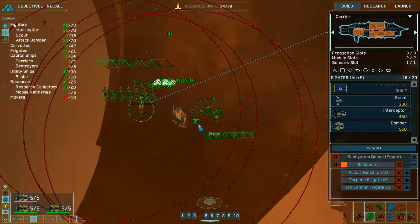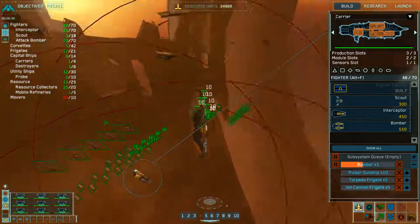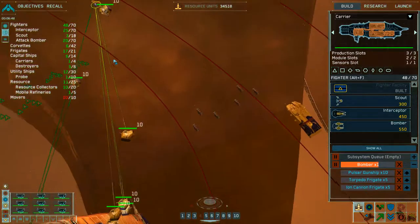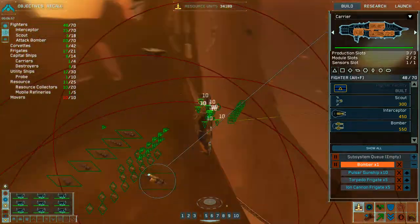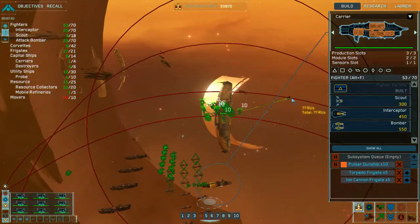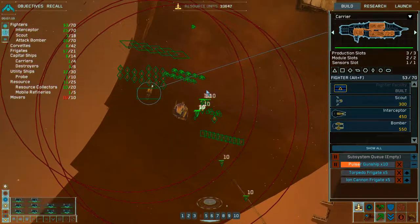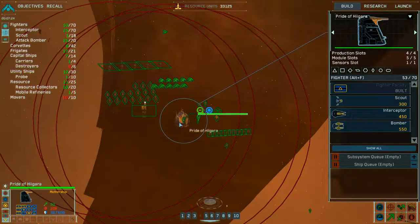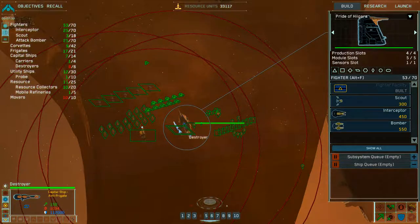Bomber squadron complete. Collection confirmed. Stand by for acquisition and transfer — it's like the debris. Resources locked in. Collection confirmed. Bomber squadron complete. Group ten reporting. Resources downrange. Group two reinforced. Upgrade complete. Pulsar gunship. What is the mothership doing? My last destroyer — destroyer complete. So with that I actually have six destroyers.